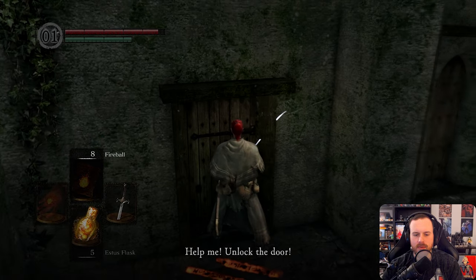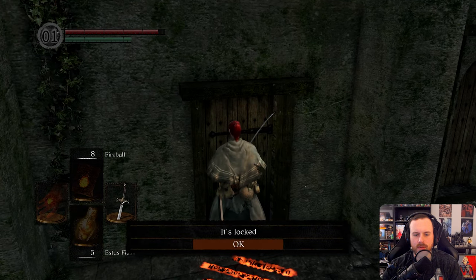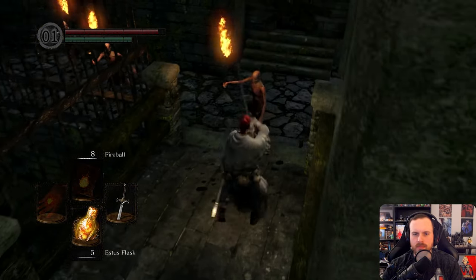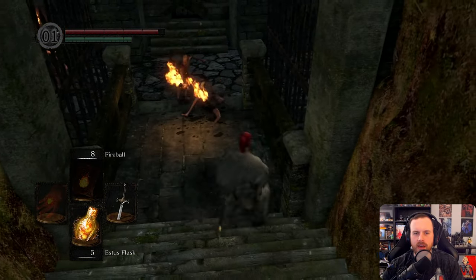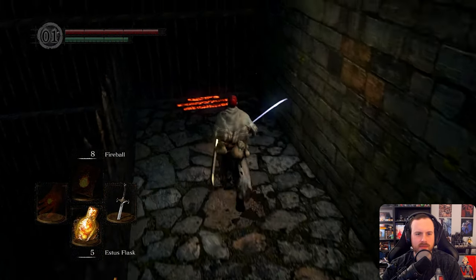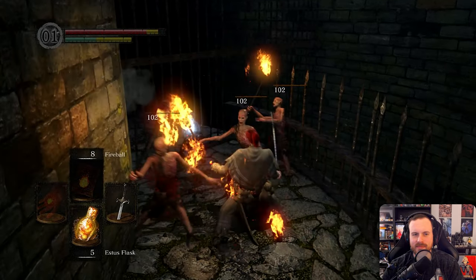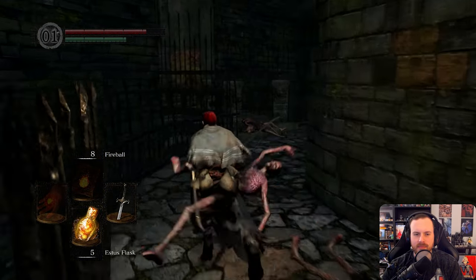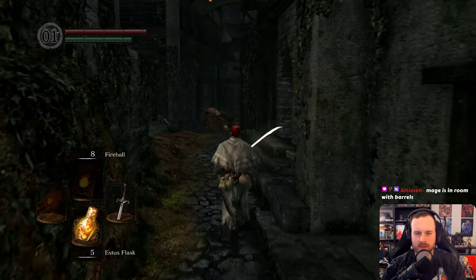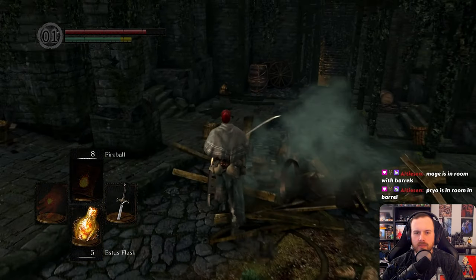Somebody help me unlock the door — I'm finished. How did this ever happen? I don't know what key. I don't even know who that is; I don't think that's Laurentius because he's down in the lower area before Blighttown, I think. Dark with a frant. Twenty humanity — just gives you two humanity when you pop them. Oh it's the mage, okay. I don't know what key we need for that. Yeah, he's in the barrel room, right? That's in the lower area when we get into the sewers.